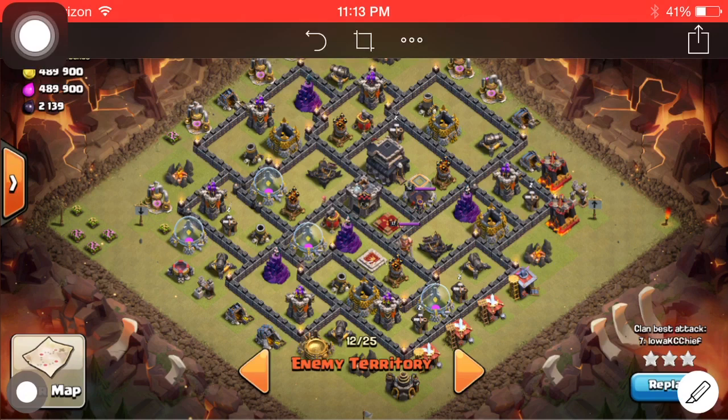Hey guys, it's Iowa here again. I'm going to bring you a four earthquake spell loon wipe. If you look at this base, it's an anti-three-star base. The town hall is offset and it's fairly well designed. The four air defenses are in different compartments, but I noticed an area to exploit.